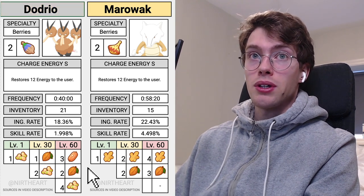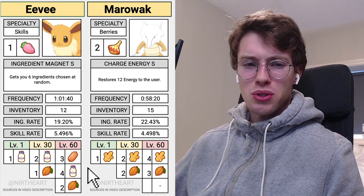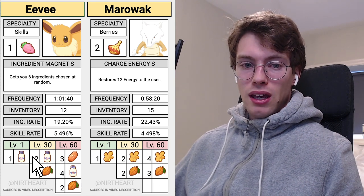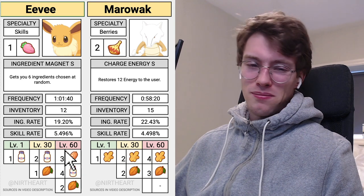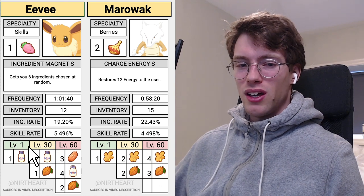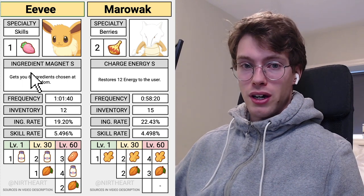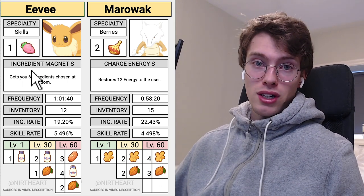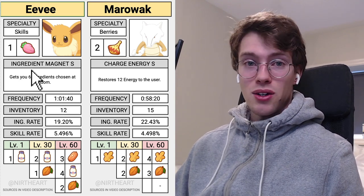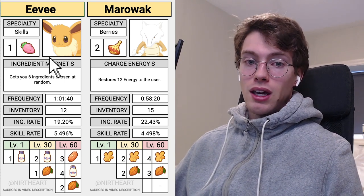And then we have all the Eeveelutions. I'm not going to go through every single Eeveelution because they have the same ingredient potential. On the Eeveelutions, the milks can be quite useful, and obviously the cacao as well. The bean sausage is not particularly strong, but for the most part you're not optimizing for the ingredient list on a skill specialist — particularly not important skill specialists such as the Eevee and the Eeveelutions. A lot of those are S tier or A tier Pokémon, and at that point you really don't care about the ingredient list. It's all about the skills.